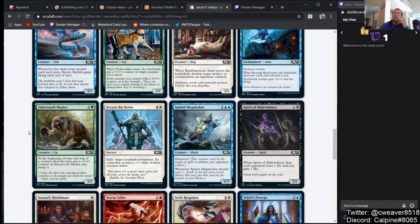Saber-Toothed Mauler — 3 and a green for a 3/3. At the beginning of your end step, if a creature died this turn, put a +1/+1 counter on it and untap it — a kind of pseudo-vigilance effect. But you can't ensure a creature dies every turn, and at best it's a 4/4 on the turn it comes down. Not really playable.